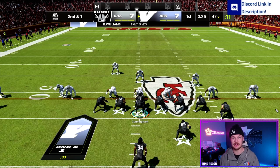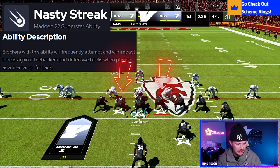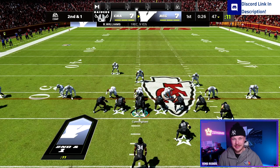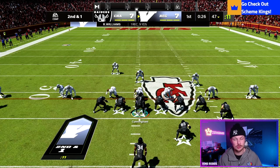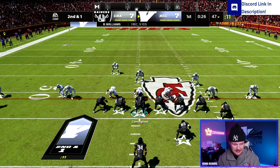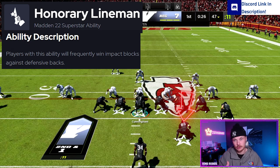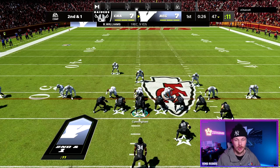The first ability you should use is Nasty Streak — put this on your two guards, who are the main pullers in this power offense. Any impact block where these players are pulling out in front, they are going to get dominant wins against any defensive back and linebacker. This is going to open up huge holes on the outside because these guys are just going to blow people up in the hole.